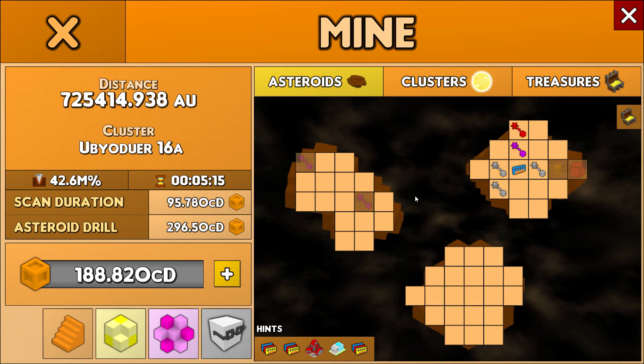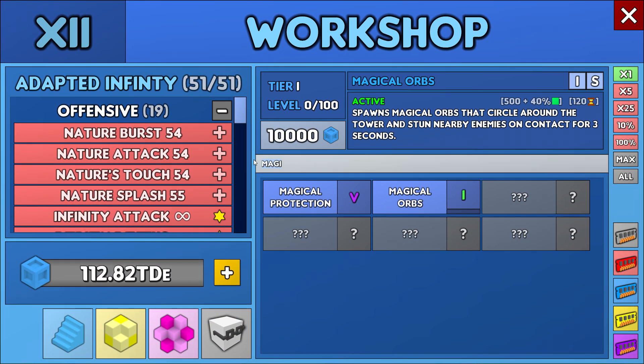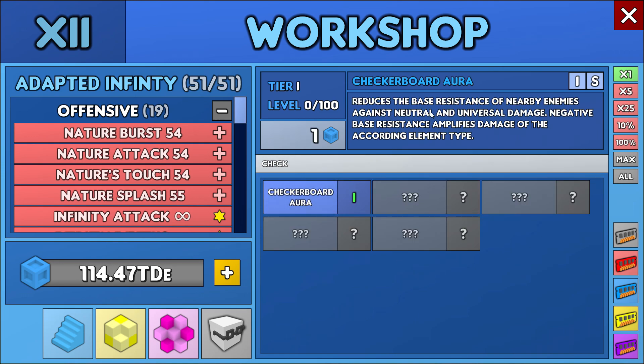Another speed-up, and here's a new muzzle: Checkerboard Aura. What does it do? It reduces the base resistance of nearby enemies against neutral and universal damage. Then I'd deal more of that damage type — but I wish it reduced resistance against neutral and universal, which would have been interesting. I don't think that's something I'm interested in either, because my build works — I won't change it unless I find something absolutely incredible.